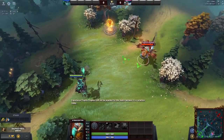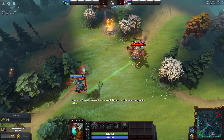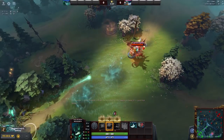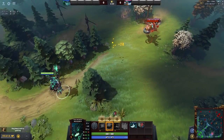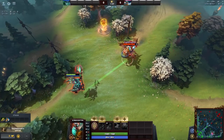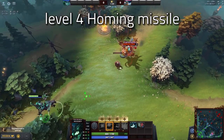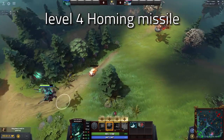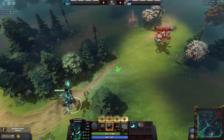First up, we're going to look at the interaction between Hurricane Pike and Gyrocopter's Homing Missile. This is a really interesting interaction that can not only save yourself but your teammates. By using Hurricane Pike and auto-attacking, it not only increases your attack speed but ensures a longer duration before you get hit by the Homing Missile.